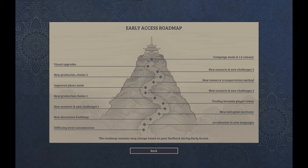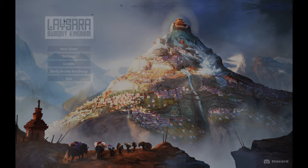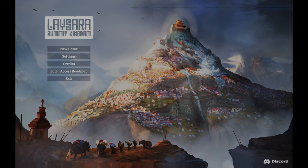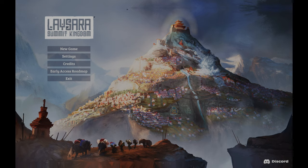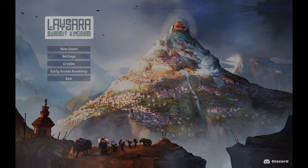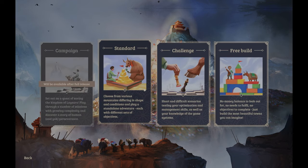Before we start, let's look at the Early Access roadmap. From here you can see things like difficulty level customization and localization in new languages — it shows the progress developers are working towards to reach their end goal. We do need to support these indie games and small developers. They make great games at a price we can all jump aboard with.